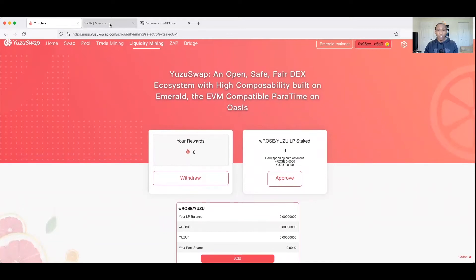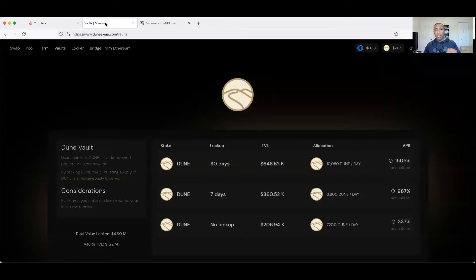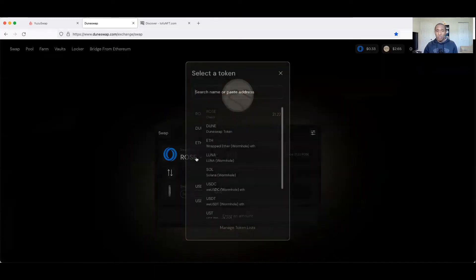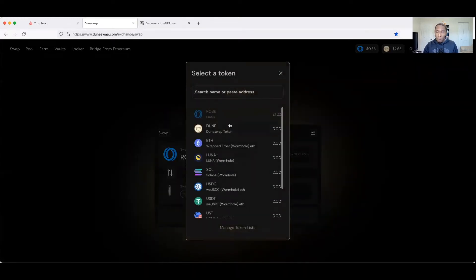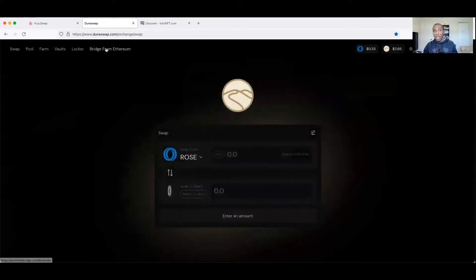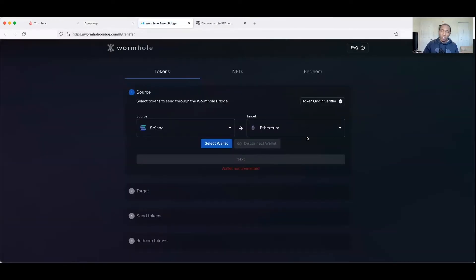Now let's go over to DuneSwap. LP is updated so we're set. DuneSwap is another DEX on the Oasis network that is EVM-compatible through the Emerald network on Oasis, just like YuzuSwap. They do offer a lot more token opportunities to swap between. It also utilizes the Wormhole bridge - I've already done a video showing how to use Wormhole and the multiple bridges we use for different network purposes.